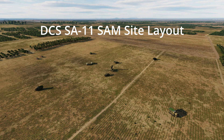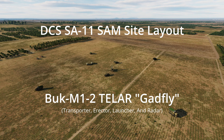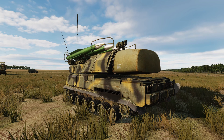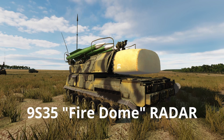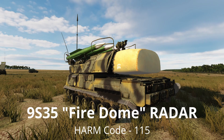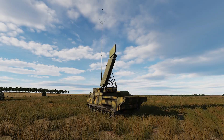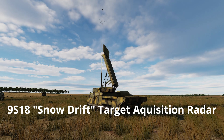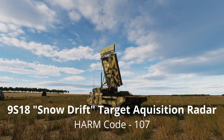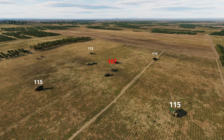For the default DCS SA-11 SAM site, there are four Buk M1-2 Transporter Erector Launcher and Radar vehicles with the NATO reporting name GADFLY. They each have an integrated 9S-35 Fire Dome radar with a corresponding HARM code of 1.5. The SA-11 site also has a 9S-18 Snowdrift target acquisition radar, which corresponds to a HARM code of 107. This allows the pilot to specify which radar system they want to attack.